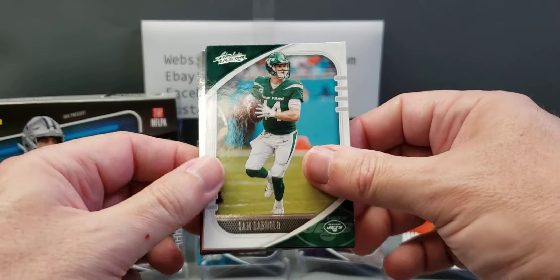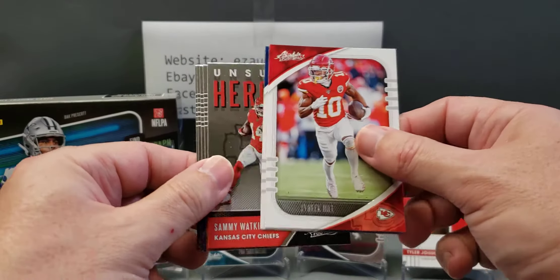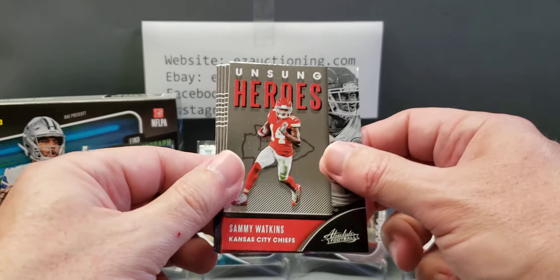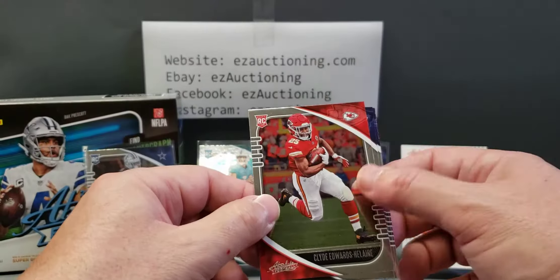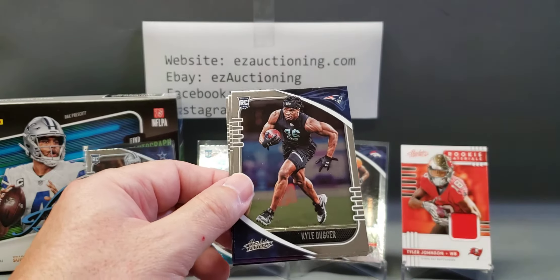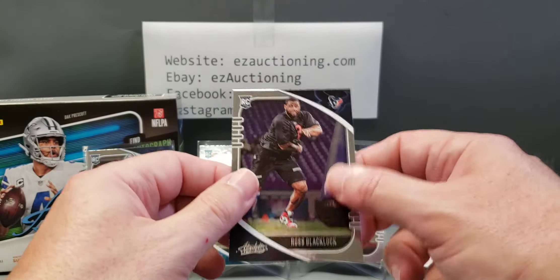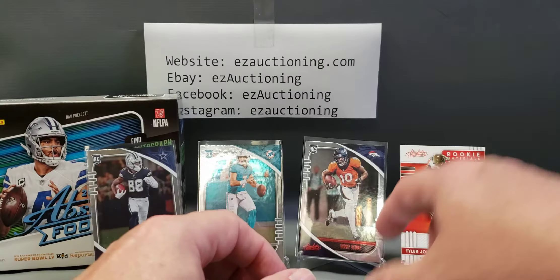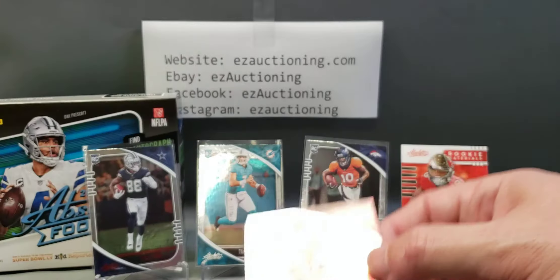Alright — Sam Darnold, Derrick Henry, Chris Godwin, Turkey Hill, red parallel Saquon Barkley, Unsung Heroes Sammy Watkins insert. Oh, I see somebody getting bumped here — Clyde Edwards-Helaire rookie, Kyle Duggar, Devin Duvernay, and Ross Blaylock.